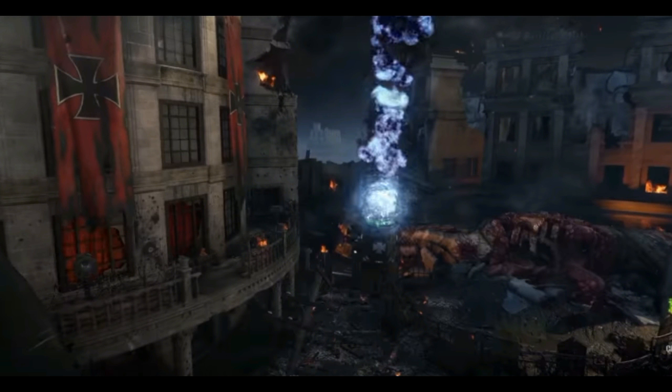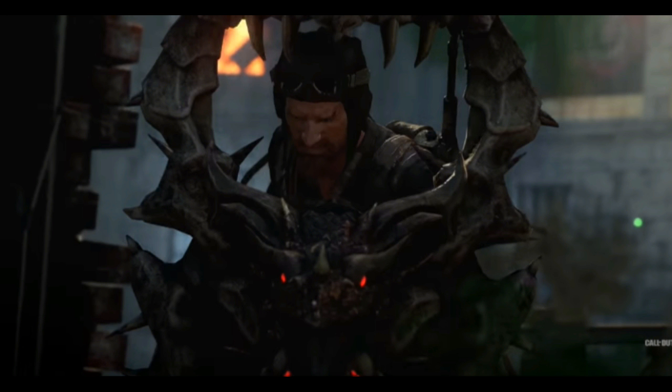The next one is a rocket — when it shoots, it will make some sort of electric effect. I don't know if it kills zombies, but I think it's part of the Easter egg.